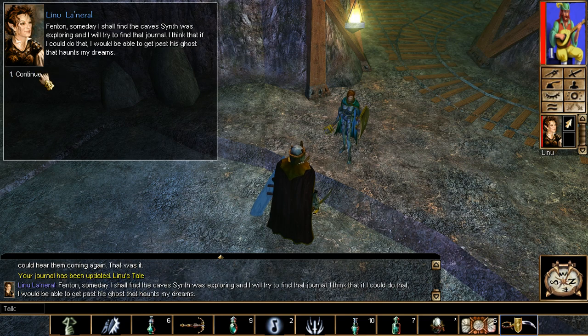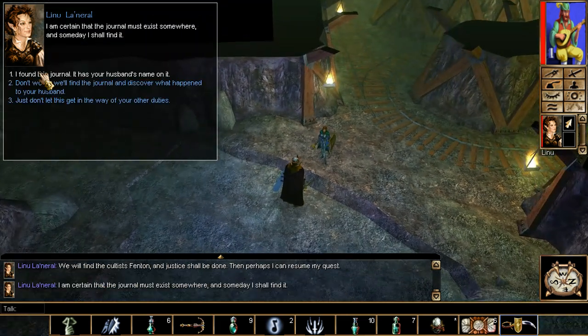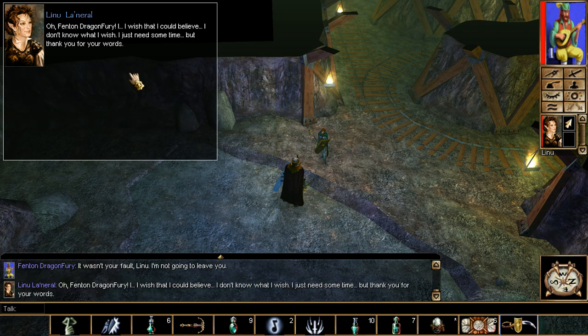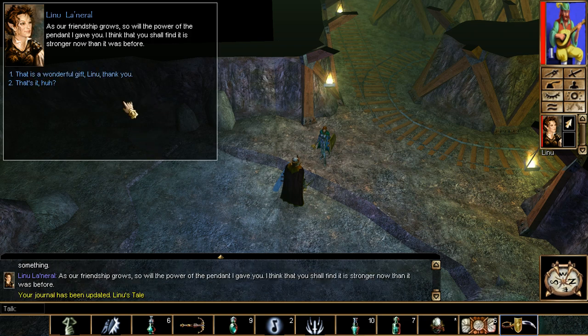After leveling up enough, Linlu will request the journal. She'll keep talking about her husband's journal, and there's the side quest update — we need it. Guess what: we already have it in our possession. We give it to her, and our Pendant of the Elf upgrades from plus one to plus three, with plus three dexterity and darkvision. If you're a rogue type, you'll love it. That's it for Linlu.